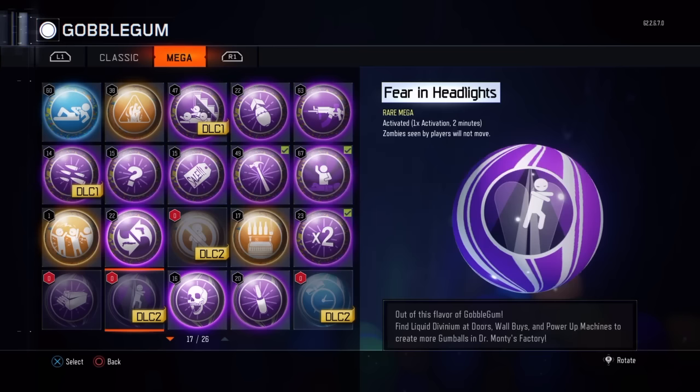Here's the next one — Fear in Headlights. Zombies seen by players will not move. So if you're looking at them, they just stop moving, which will be very convenient if you're running around. I don't know what you'd use this for, but that would be pretty cool in the boss fight for Der Eisendrache. I wonder if the panzers would just stop moving if you're looking at them.